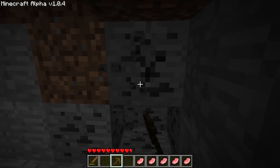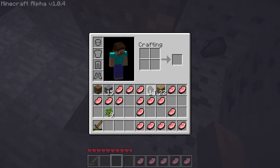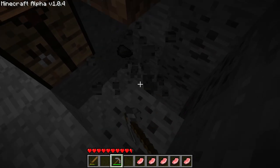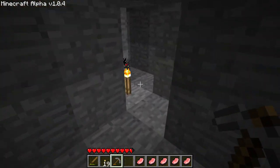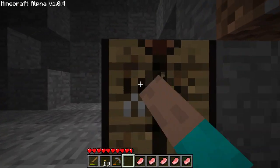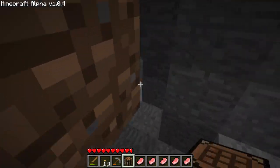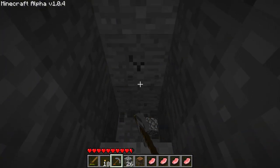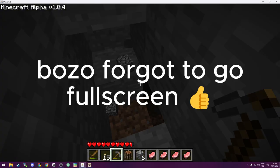That way we can continue mining the coal. We'll make a little window so we can see if it's daytime or nighttime. In old Minecraft, torches didn't light up as much as in newer versions, so I don't know if the lit areas can still spawn mobs. I'll block off the entrance so nothing can follow us in case something decides to spawn. The amazing mining off-screen session begins now — looks like we found a cave.